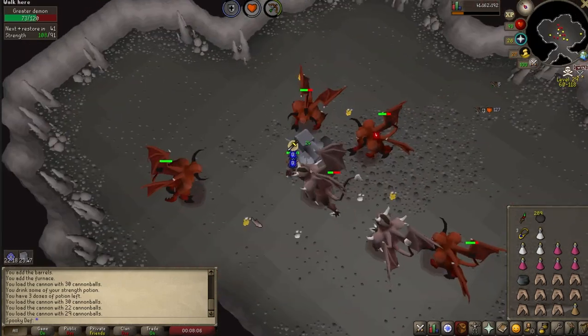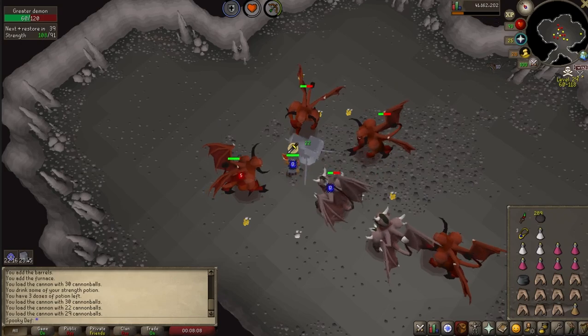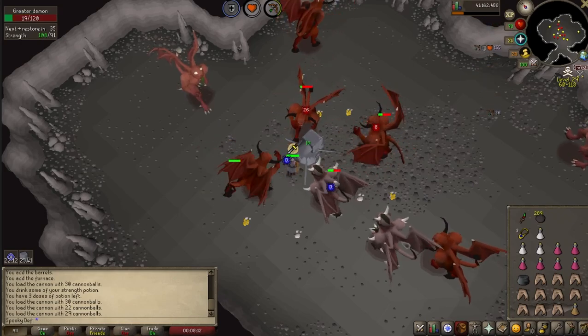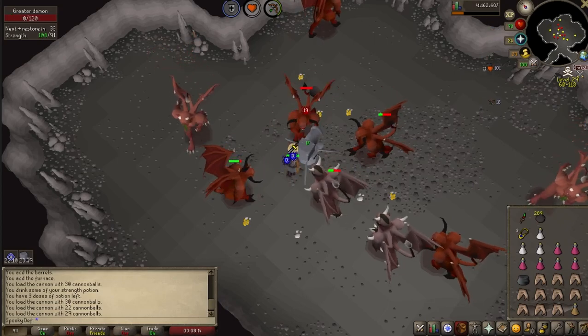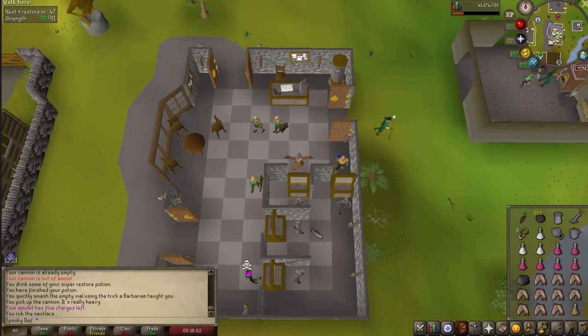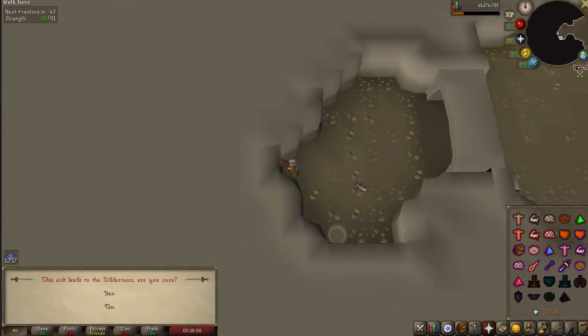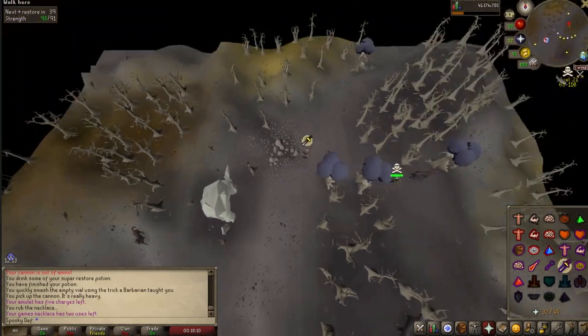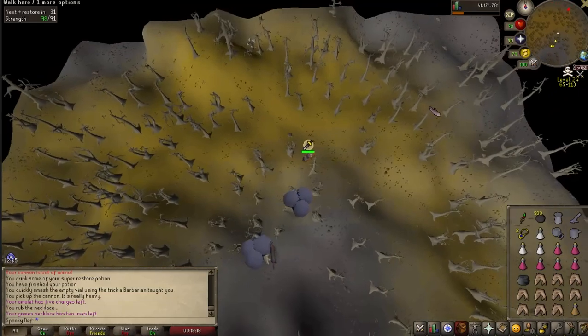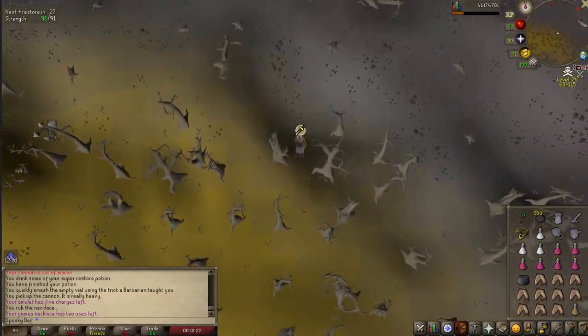They're in level 29 Wilderness, so you can still use a 30-and-under teleport, such as a Royal Seed Pod or an Amulet of Glory. They're also in multi-combat, so it's a great place for canoning and getting really great experience. The fastest way to get there is by using a Games Necklace, teleporting to Corporeal Beast, and running northeast through the Boneyard until you see the stairs going down. As soon as you go through the stairs, you'll be right there next to the Greater Demons.